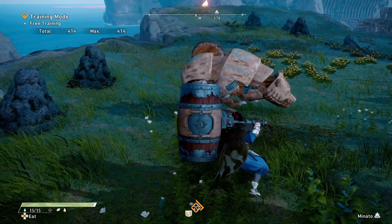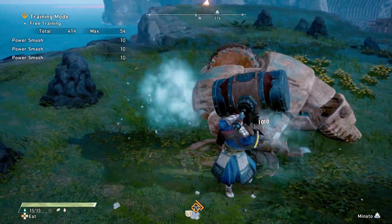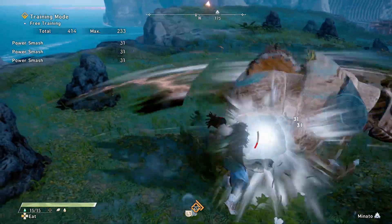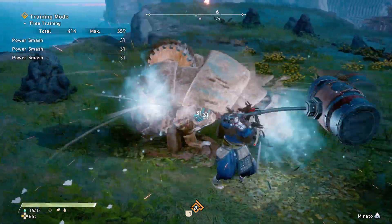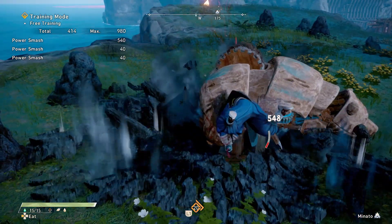Just pressing the special button will keep doing a spin, and you'll eventually upgrade it to a longer spin, then to the longest one, and finally come down with a slam.